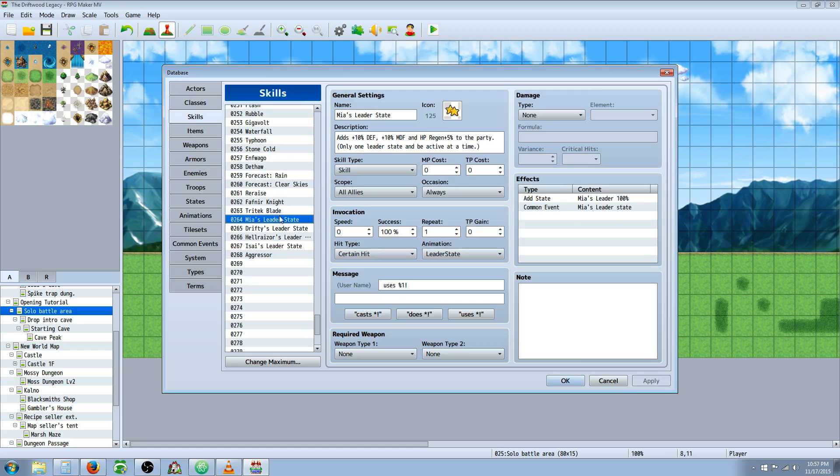Once we've done that, we're going to go to our skills. We need to create a skill for each of the leader states. Give it a name, an icon, a description — let the player know what buffs it's going to add. Put it in the correct skill type. All of my characters have different skill types: for Mia's it's a Skill, for Drifty's it's Tachi, for Hellraiser it's Morph, and so on. Make sure you allocate them appropriately. The scope is going to be all allies, and for the occasion I would say always — but you can put battle screen if you want.